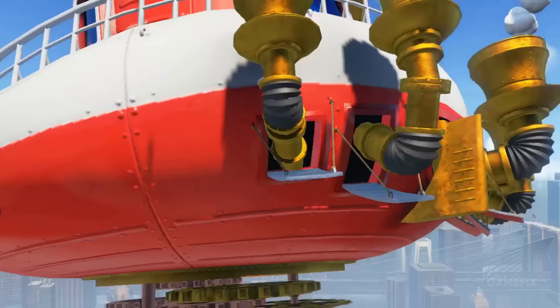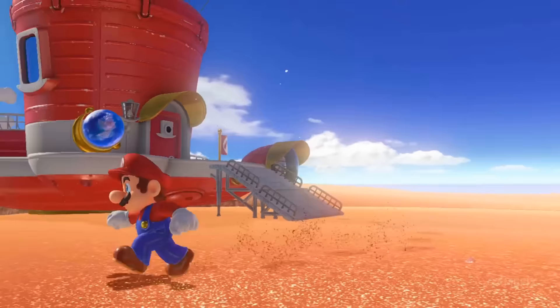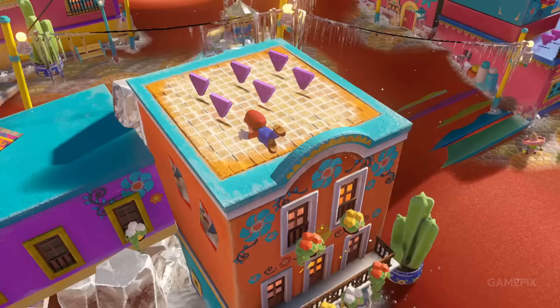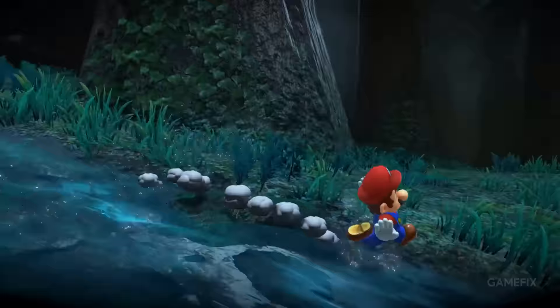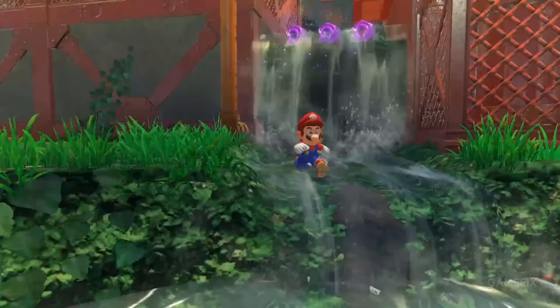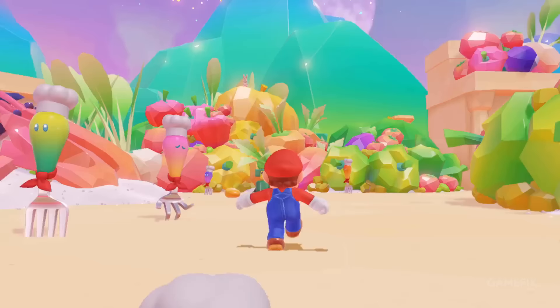Super Mario Odyssey is a relentlessly joyful 3D platformer that gives players far more freedom than they've had in previous 3D Mario games. It has a series of large, open levels, each of which is chock-full of power moons to find by completing tricky platforming sequences, besting foes, and solving puzzles. It also introduces a new array of moves thanks to Mario's sentient hat, Cappy.